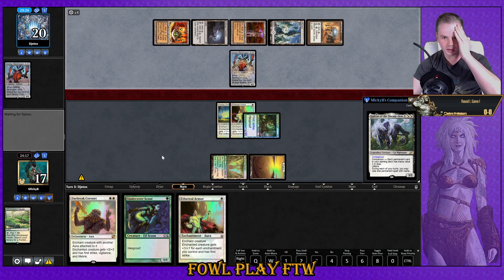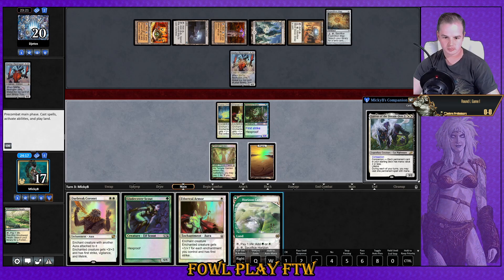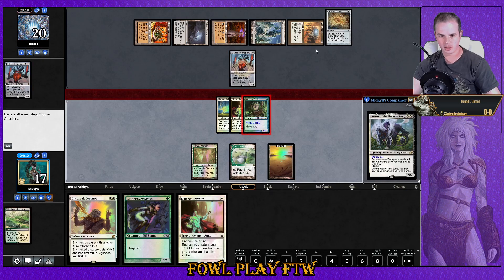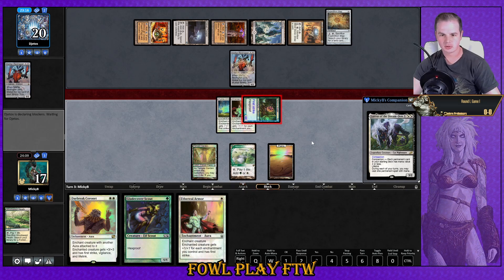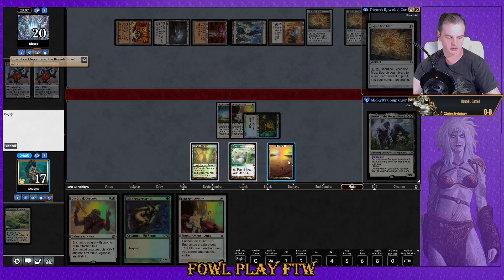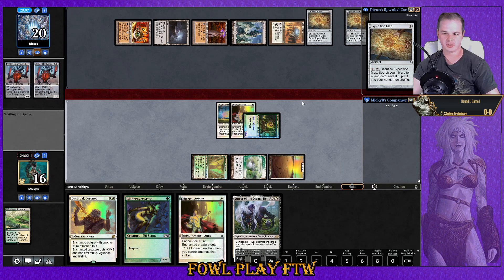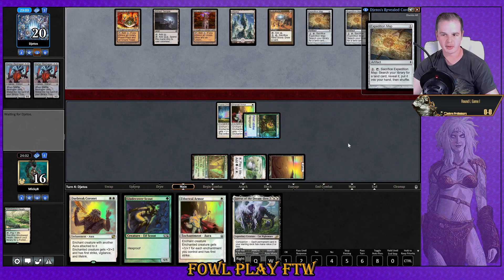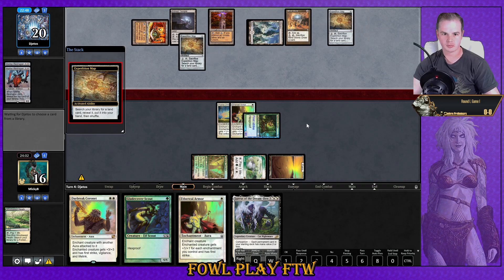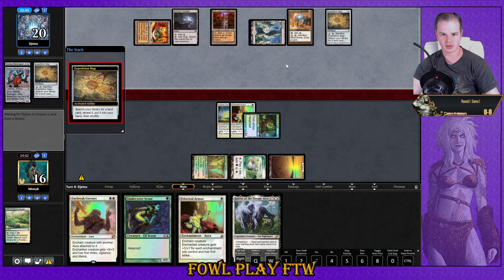Opponent plays another creature — really boring. This feels like they're setting up for a Blast Zone. They've got access to pretty good mana and can activate Blast Zone next turn if they drop a land. Mistvale Tome counts as a land, so we're probably giving them what they need. I'll just attack and put Lurrus to hand — I don't want to get blown out by Blast Zone. Wait, the Map goes straight to the battlefield? How broken is this card?